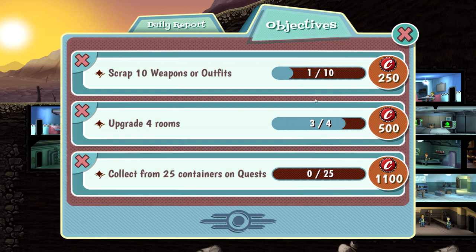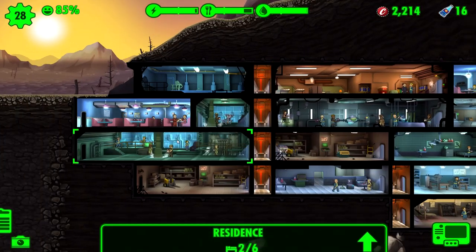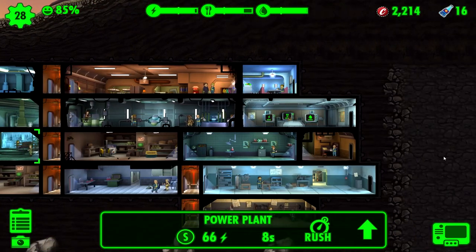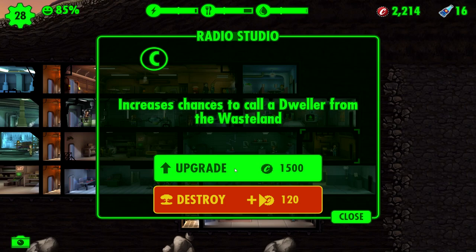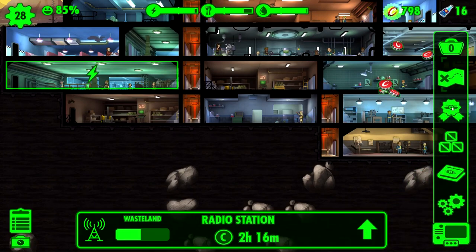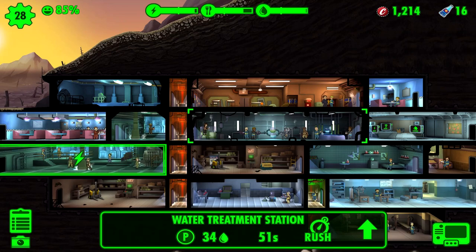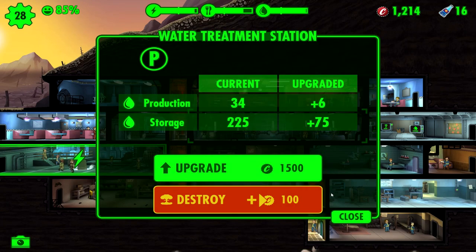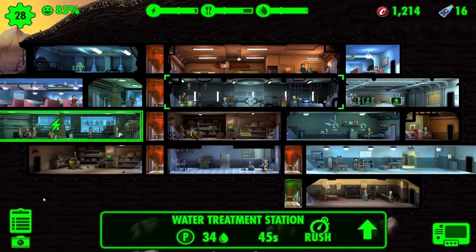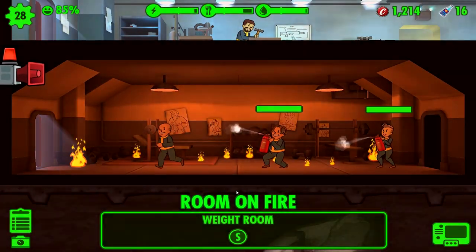Upgrade rooms, collect from 25 containers on quests - we're going on a pretty big quest so we might be able to knock that out. Before we head on that quest, why don't we try to do one more room upgrade. I kind of want to get more dwellers - let's upgrade that. Bada bing bada boom, let's get the radio station! That gives us the upgrade, and then we gotta collect 110 water in under a minute.